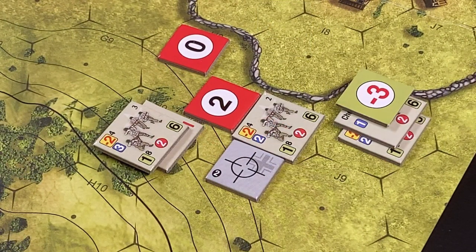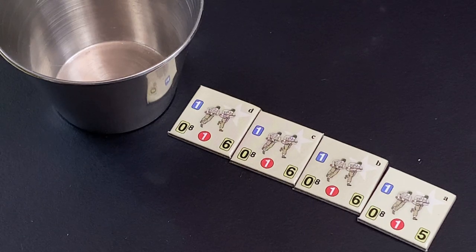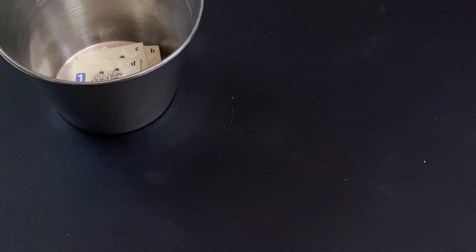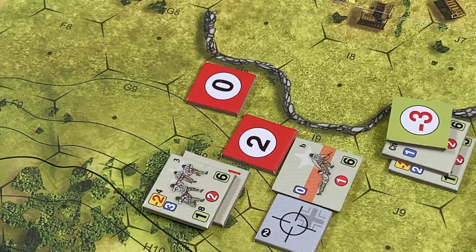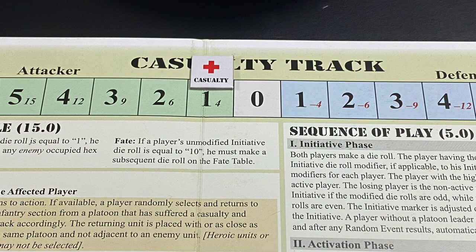The Second Squad received a final fire result of ten or greater, so it is removed from play. We now select an infantry section at random — the four infantry sections for Platoon 1 go into a randomizer cup. One section has a cohesion rating of five. We randomly select Section B, which is placed in the hex formerly occupied by the Second Squad with its disrupted side showing. The Americans have suffered the first casualty point of the game, so four casualty points are recorded.